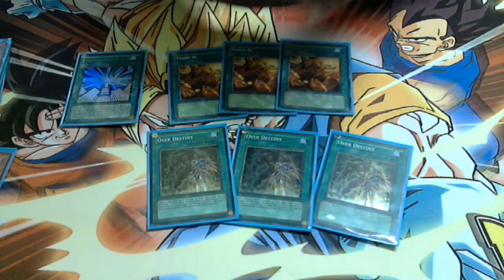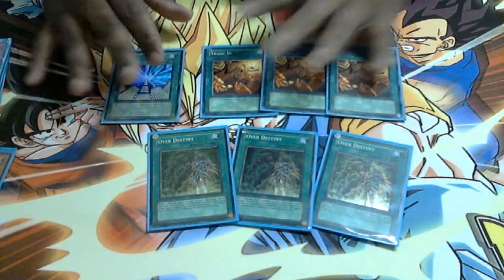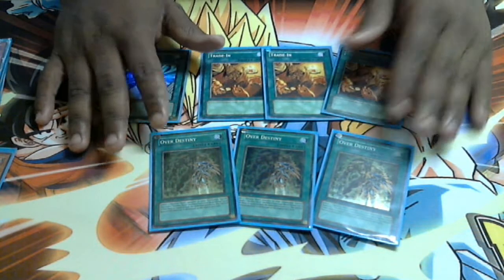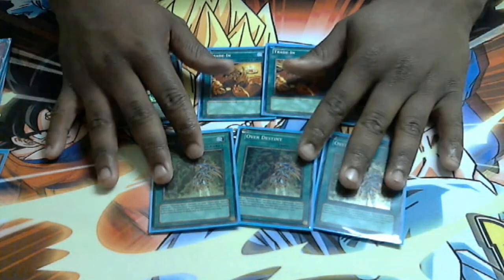That's pretty much it strategy-wise. Like I said, it plays a lot like Teledad — they all combo together. Diamond Dude has 16 live targets in this deck, so he's almost always hitting something if you thin your deck enough. That's why we have Future Fusion, Rota, and all those other things that get cards out of your deck.